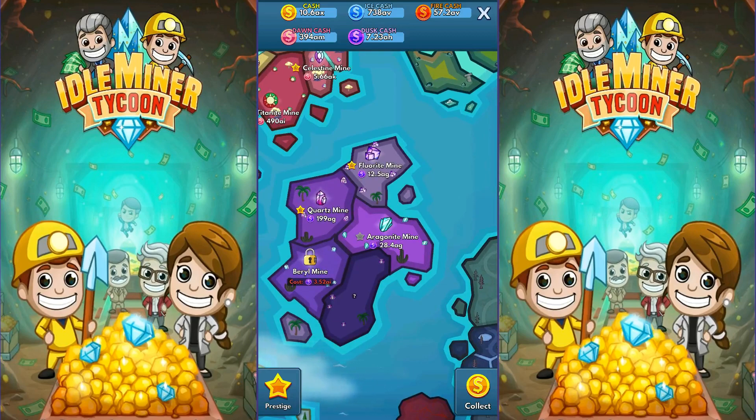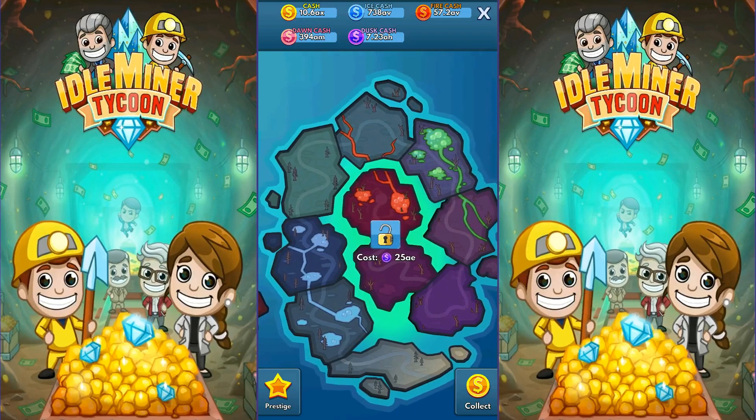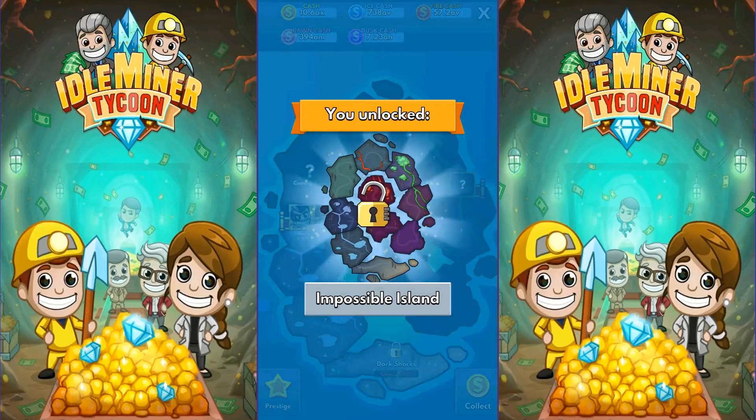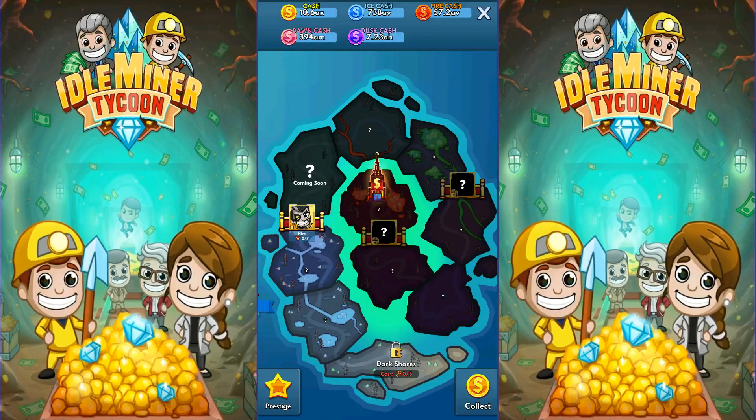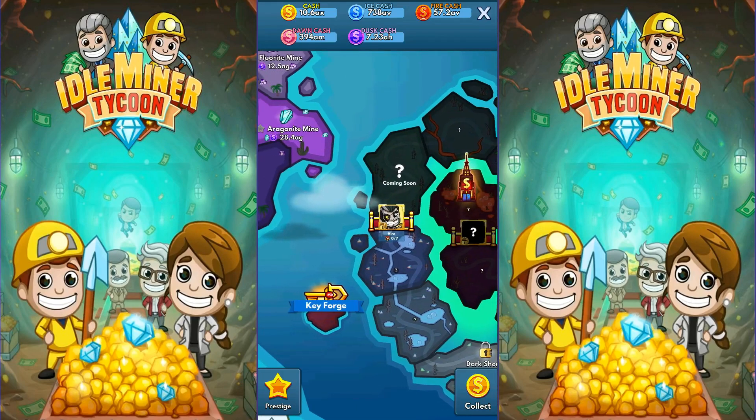I'll be able to open up the barrel mine before then. Maybe this is going to do something for me? Let's take a look. You've unlocked Impossible Island. I don't even know what's going on here. I see a very evil dude over here, and it says 'Hire 0 of 7.' How is somebody on a phone supposed to see that key forge?